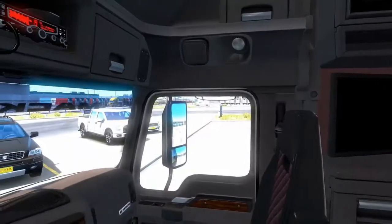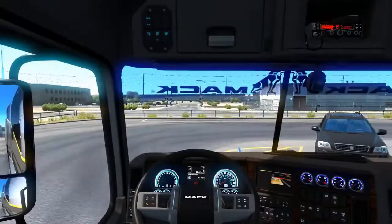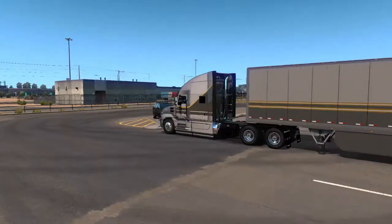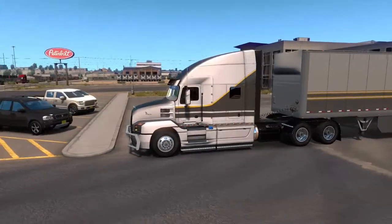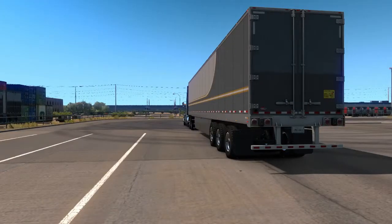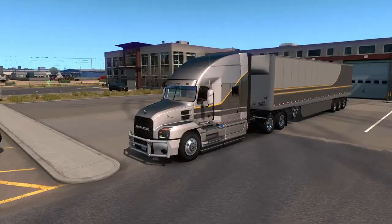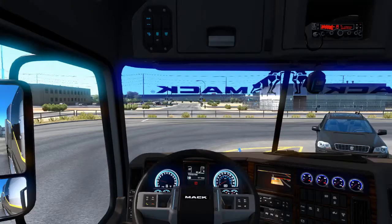It looks really nice. There's a microwave and TV over there — pretty cool. It is a newer truck. The exterior I made is very simple: gray on gray with yellow stripes. I kind of tried to get the trailer to match, and I think we did a pretty good job. It's not 100% matching but it's close enough.